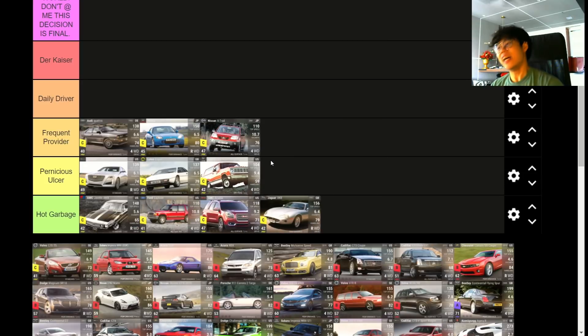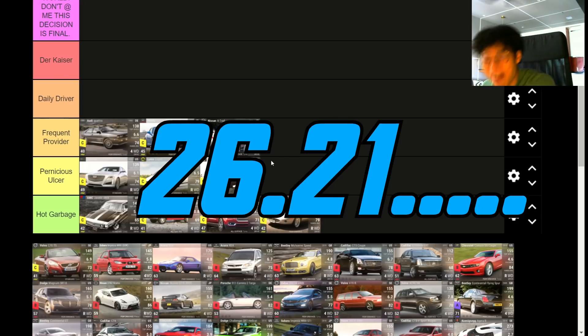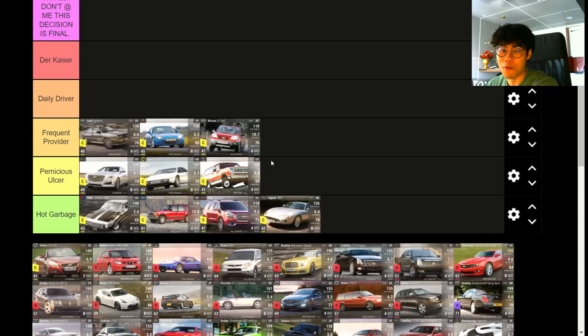The Dodge Ram Charger — you want to guess the MRA? It's 26.21. The 0-to-60 is 9.4, no handling, but it does have off-road tires. The only reason it's not Hog Garbage is because of those off-road tires, but the on-paper stats leave nothing to be desired — 59 handling and 26 MRA, just a very slow behemoth. The off-road tires bump it up, so Pernicious Ulcer.